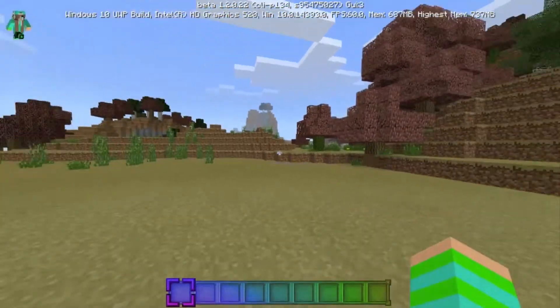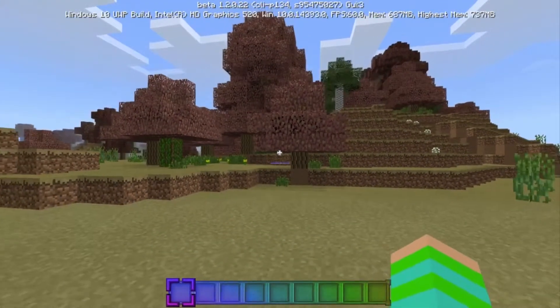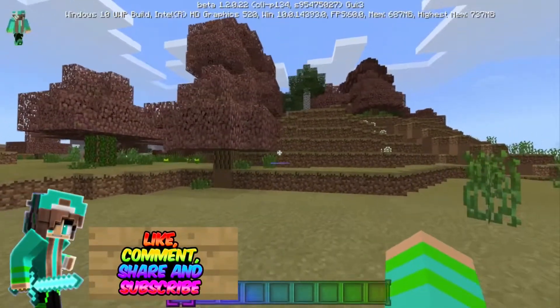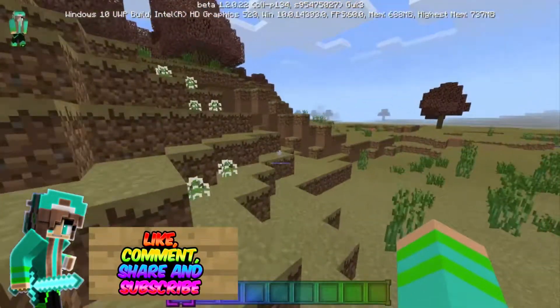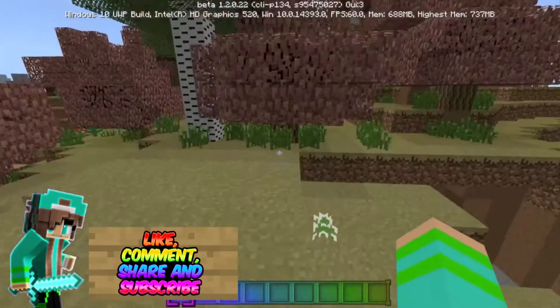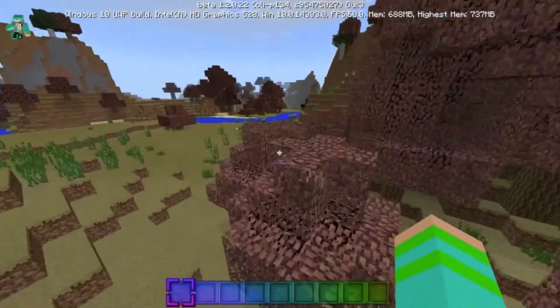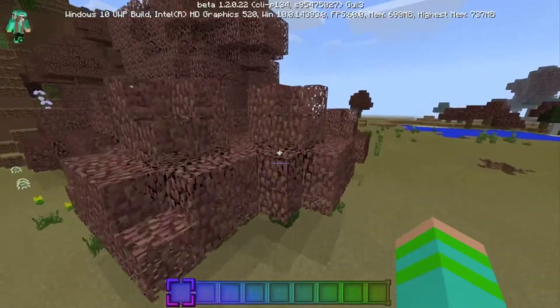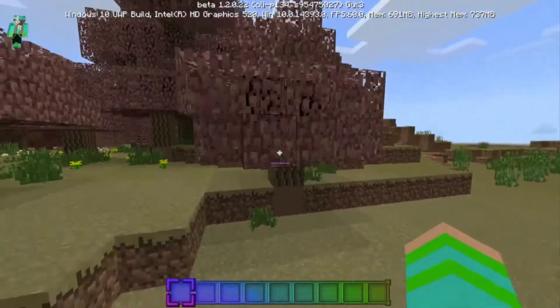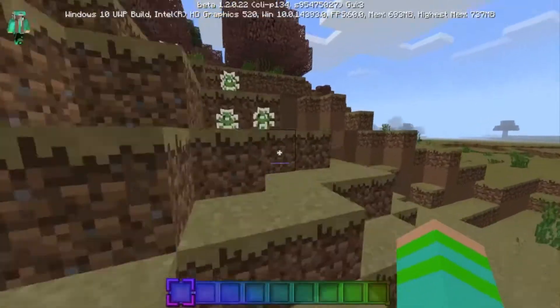You guys already know how summer looks, and the spring one looks the exact same as the summer one — that's what it said on the website. The one I wanted to show you the most — by the way, I took off the resource pack because it looks really cool without it, because that's actually what it's supposed to look like. As you can see, it looks amazing; it really made the colors different and it really looks like a fall thing, like how the leaves change color.